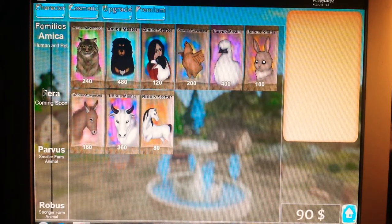If you go over to the Familias, there are Parvis, and it says it's a smaller farm animal. So any of these three — the chicken, the duck thing, and the bunny — are all going to be smaller farm animals. These three are all going to be humans or pets, and these three are all going to be bigger, stronger farm animals.